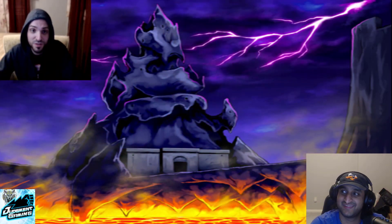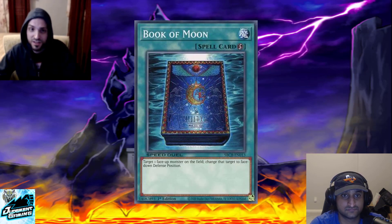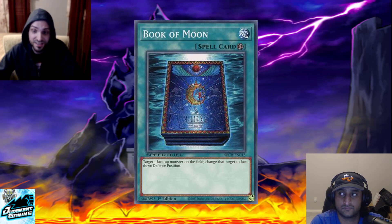Number three: a classic that's been a staple ever since we got it in the Battle City box — Book of Moon. Book of Moon is still pretty good. It will be picked less as the limit three card because it has a lot to compete with, but if you do pick it, it's still quite good. Against a beatdown deck it's fantastic — it's not a trap, Joey won't negate it. Against a rogue matchup it can save you from a Floodgate or save your monster from getting attacked over, or use it to attack over their monster on your turn.